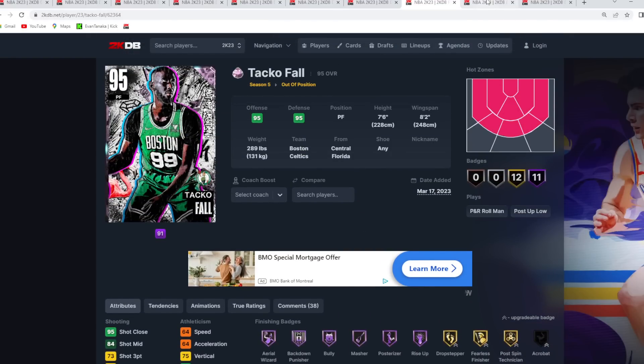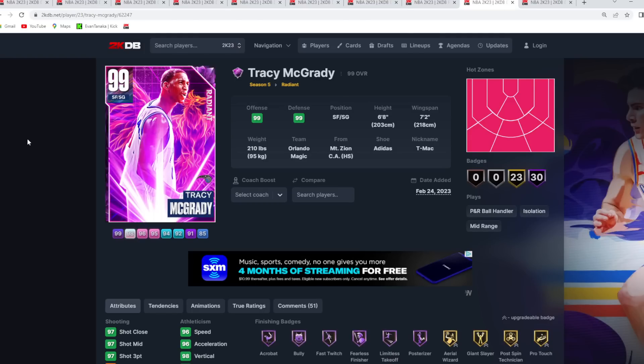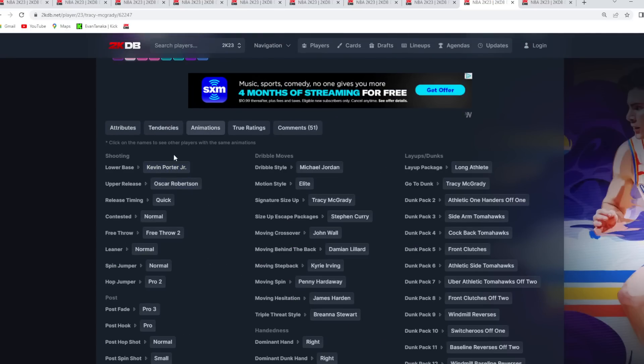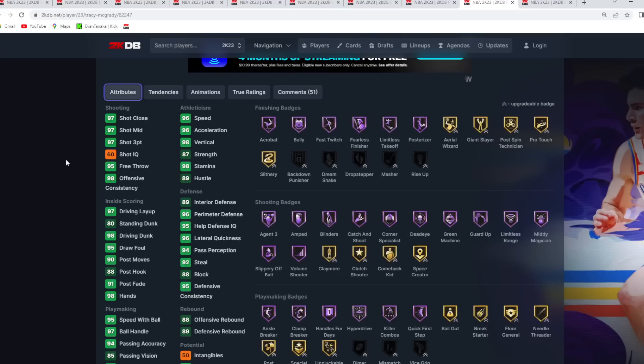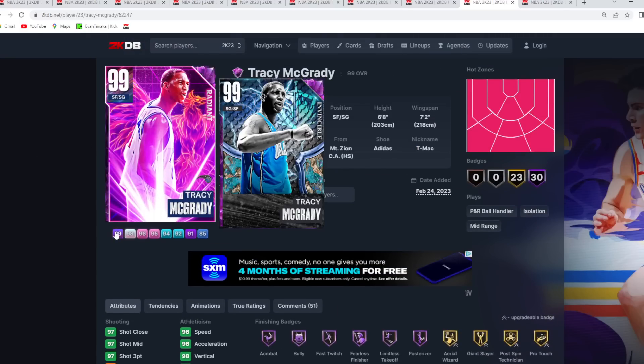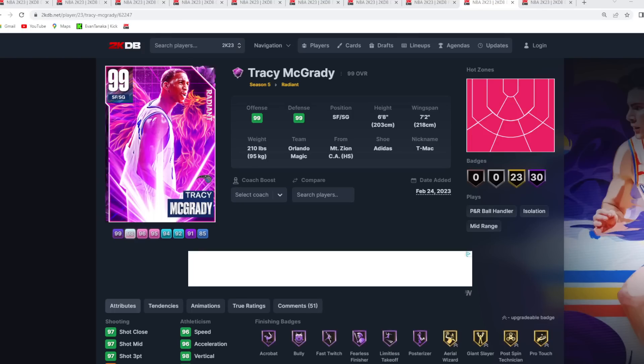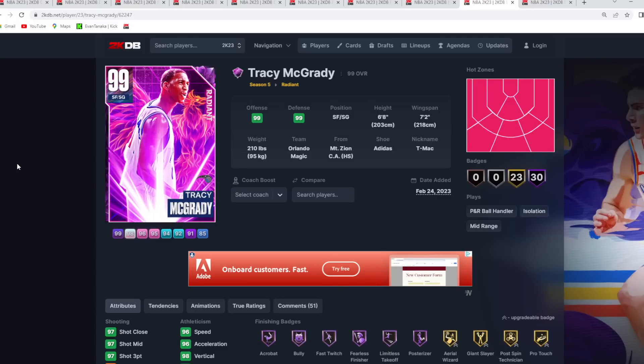Tracy McGrady also makes this top 10. Right now T-Mac is only about 200,000 MT — which is kind of crazy for a Dark Matter T-Mac. He's six foot eight at the two with a seven foot two wingspan. Yes, his stats might not be invincible level, but he's still got an elite jump shot and great dribble moves. You're not going to notice too big a difference from his Invincible, and this Radiant T-Mac is definitely worth the price as a must-have shooting guard.